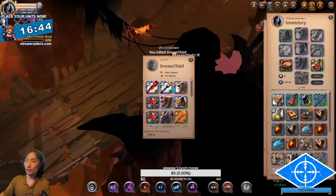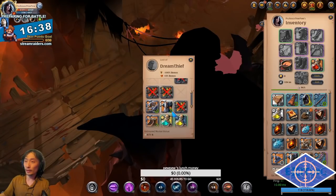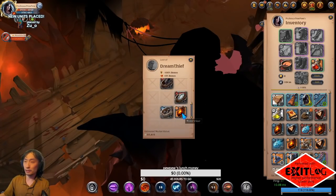In that clip, you saw me killing Dream Thief with this build. Dream Thief is the top-ranked nature player on the Infamy Ladder board. So if I can kill Dream Thief with this build, you should probably be able to kill any nature player with this build.